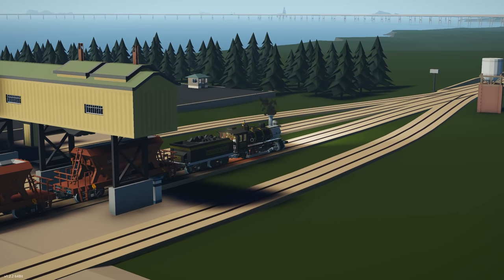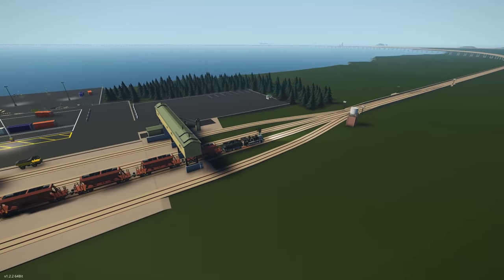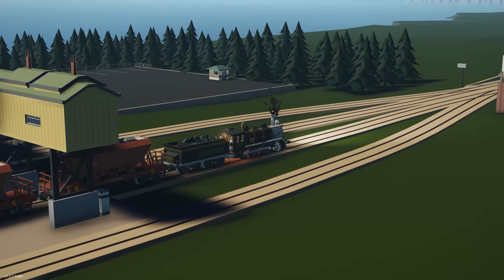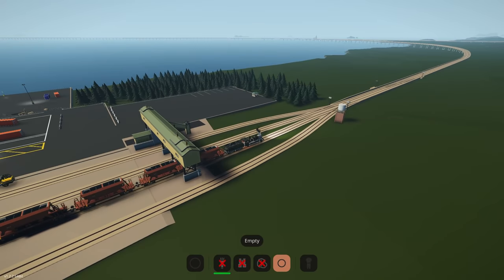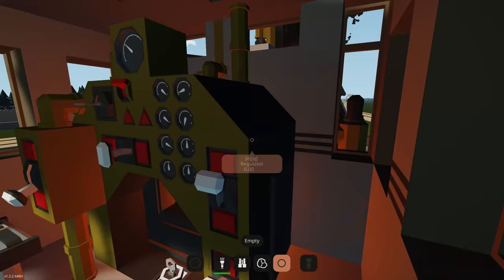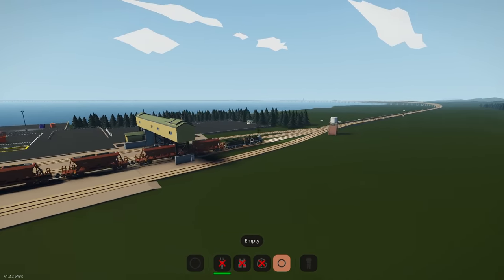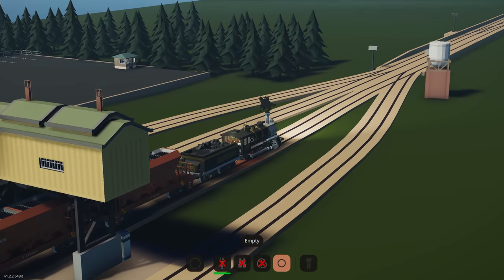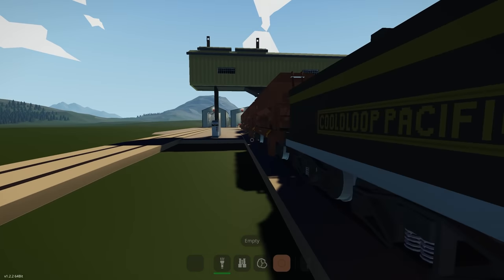We're nearly there, and while we're waiting and loading the last hopper we can maybe put some more water into our tender at the back — that could be a cool thing to do. Going forwards ever so slightly to make sure we hit that last one perfectly. Almost — brakes on. Brakes will take a little bit of time to react.